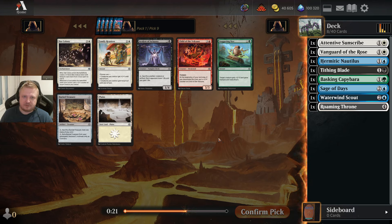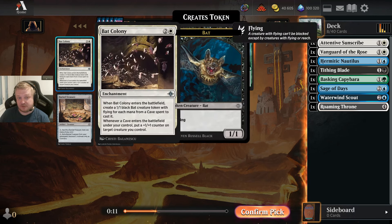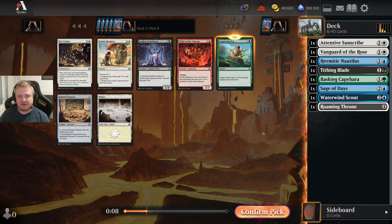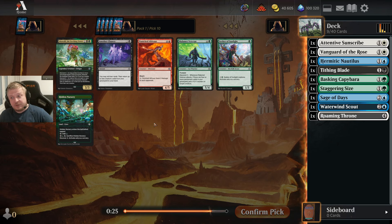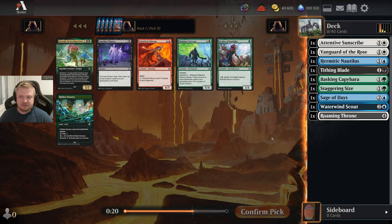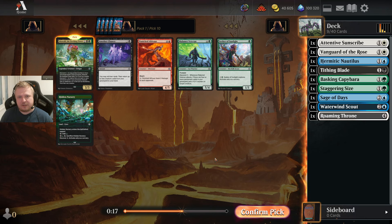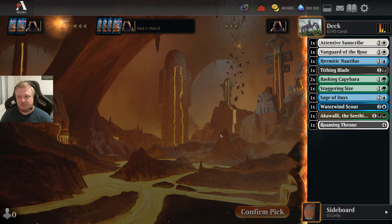I'll take the Staggering Size because it's just the best card in this pack, unless you're a Caves deck. I really don't even know if I'll necessarily be blue here — I have the Waterwind Scout, but the Nautilus isn't that amazing, so I could be anything. And now I'm getting back the Akavali — that's going to be the easy pick here. I could be black-green. And another Capybara too. Ghost Talker I don't like, so I'll take that. Maybe I can be black-green after all.